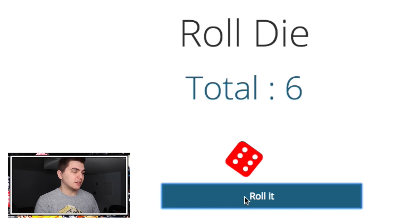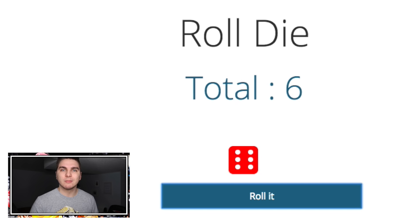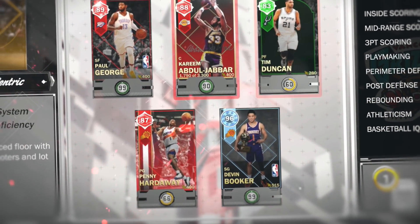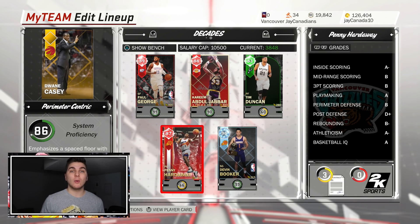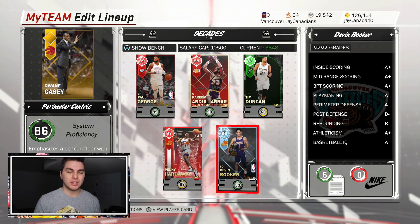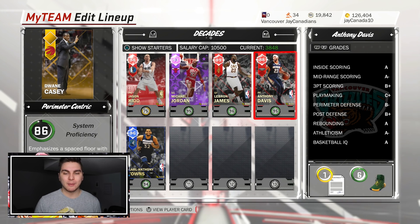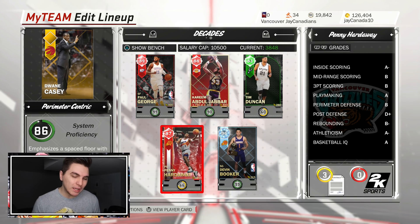Final roll — backup center. I would take whatever Shaq falls into... it was a six. Alright, Karl-Anthony Towns. Let me go make this lineup. Here it is, looking pretty spick and span — the Roll the Dice of Decades lineup. I went all in showing Devin Booker some love with the diamond card, MJ with the amethyst, and otherwise I had to budget my MT — ruby cards, emerald Tim Duncan.